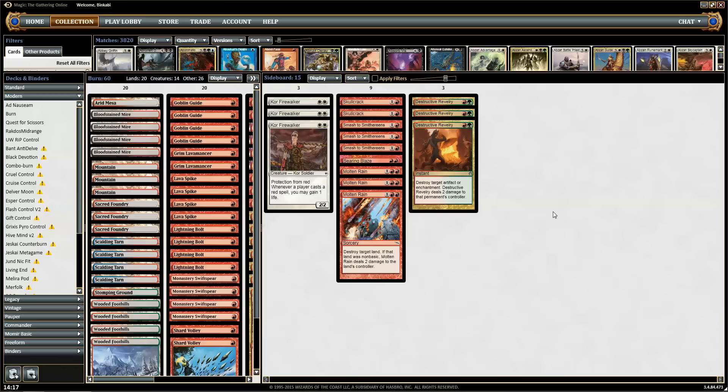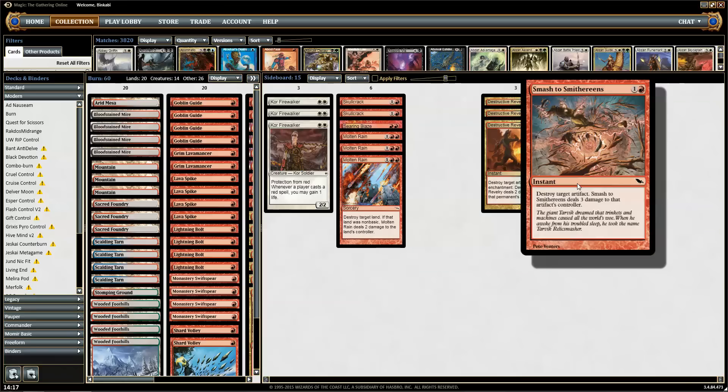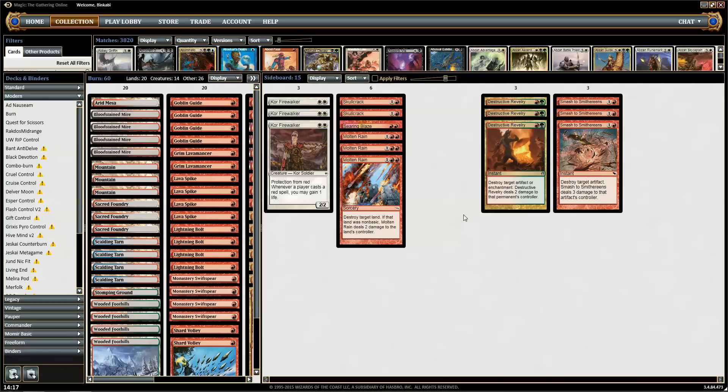Sideboard-wise we have three Destructive Revelry against enchantments and artifacts — mainly enchantments I would say, since we also have three Smash to Smithereens which is mainly for artifacts. Which is kind of obvious. So we have a pretty good sideboard against Affinity, which is nice.